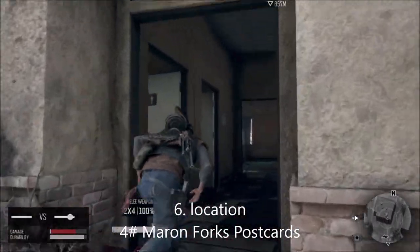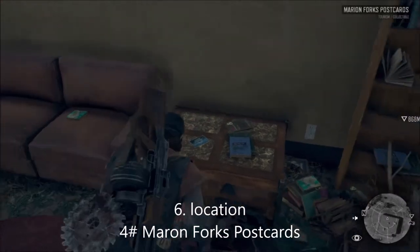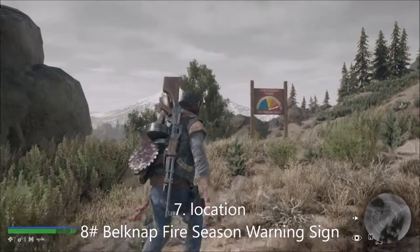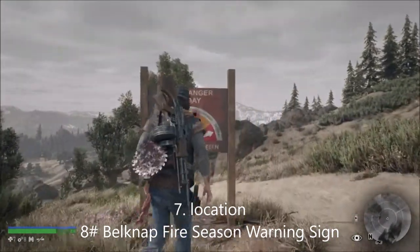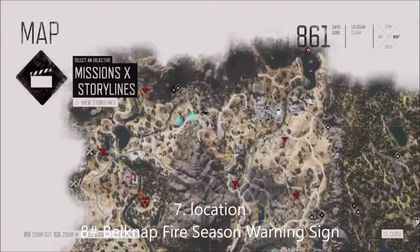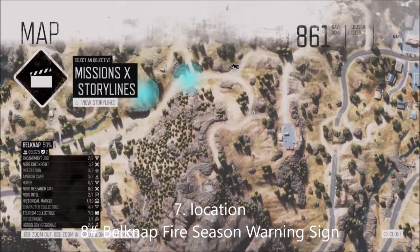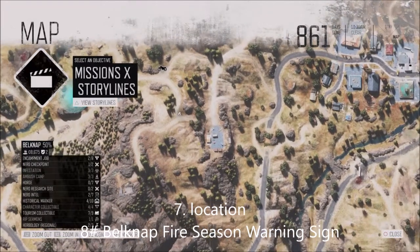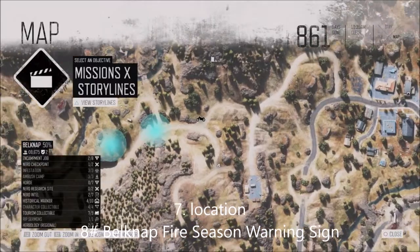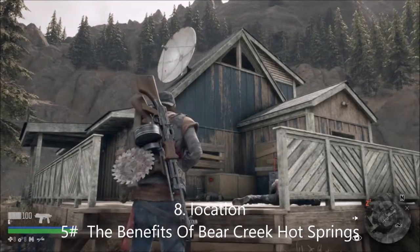Going back into Marion Forks - this is number four and it's postcards this time. It's just right here to the right. This is number eight: the Belknap fire season warning sign. This was just coming up to the cliff side as you're following them down the main junction, or even next to the blue ambush.